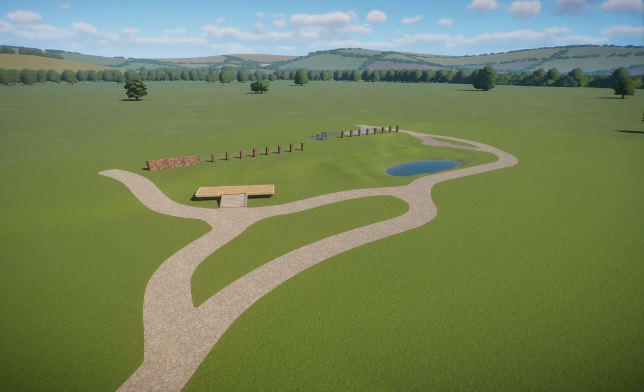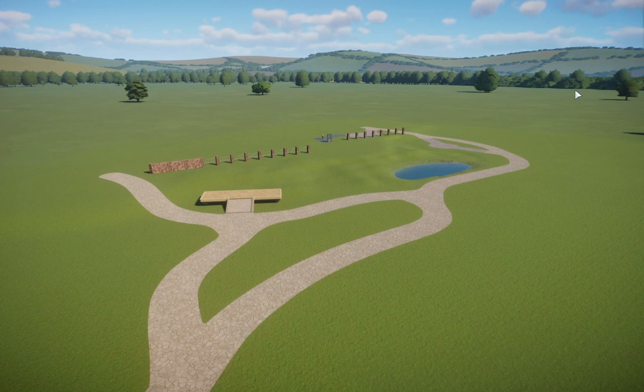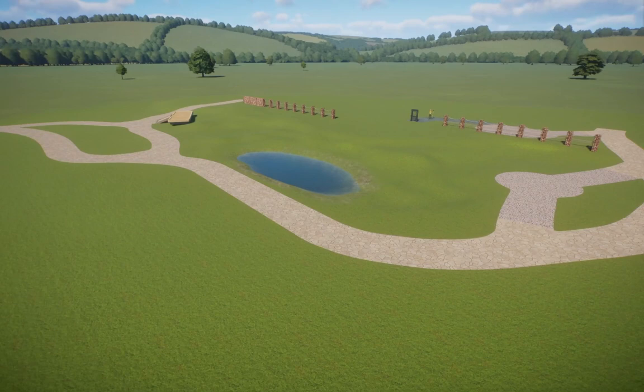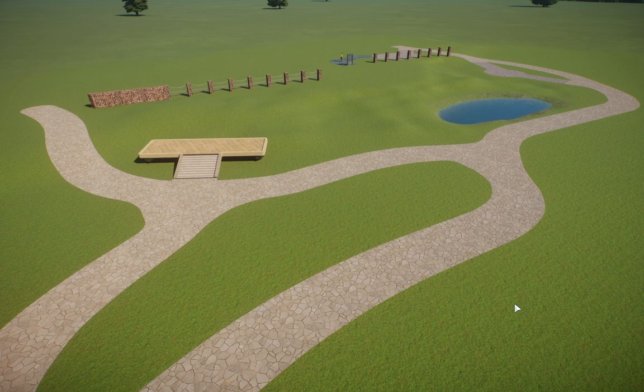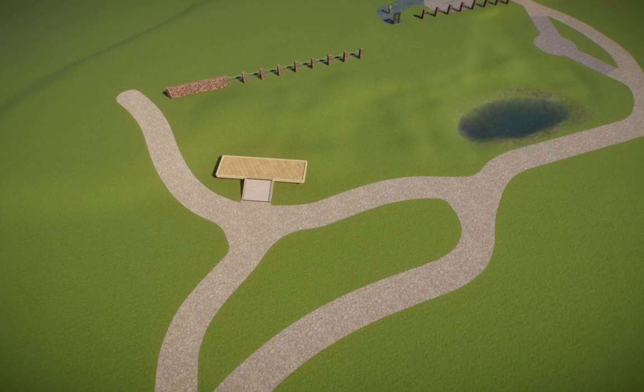Hey, what's up everybody? It's Leaf back again with another Planet Zoo video. This time I have Simply Savannah's Shell Challenge — shout out to her for including me in this. So this shell was provided by the lovely Zoofluencer, and if you know anything about Zoofluencer, he has a very realistic style. You can definitely see he went above and beyond with the shell he created. This is for the Sable Antelope, by the way — an animal that I'm not really used to working with.